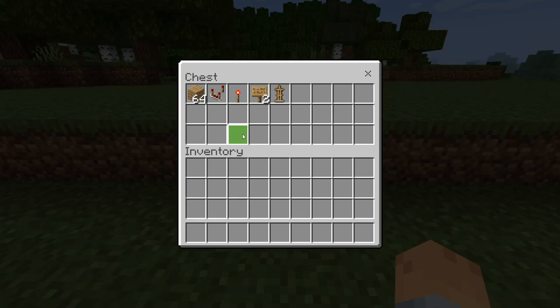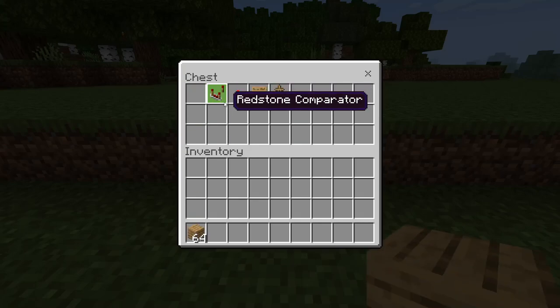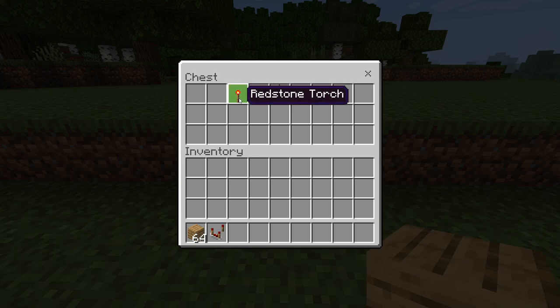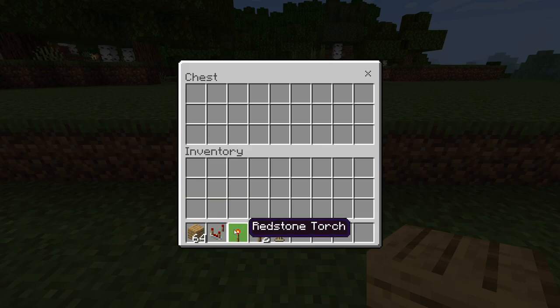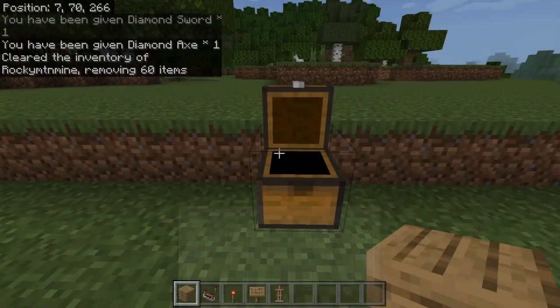The materials you will need for this is a block of your choice, at least one redstone comparator, one redstone torch, and one oak sign. It depends on how many shops you're doing, but one oak sign at the minimum and one armor stand at the minimum. Let's say you have three items you're selling — you will need three redstone comparators, three redstone torches, three signs, and three armor stands.